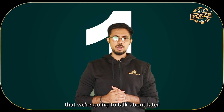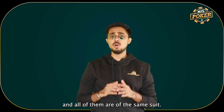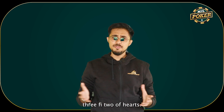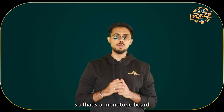The first term we're going to talk about today is monotone. A monotone is basically a board when the three cards on the flop open up and all of them are of the same suit. Example: ace-king-jack of hearts, or 3-5-2 of hearts. When all the cards that open up on the flop are of the same suit, that's a monotone board.